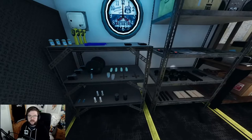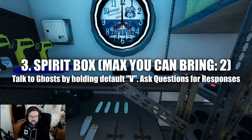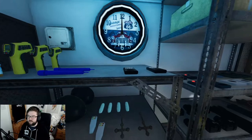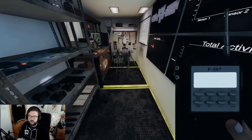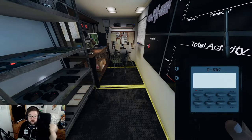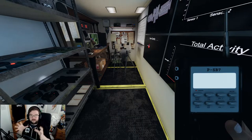Next we've got the spirit box. The spirit box detects phrases that you talk towards it. You can hold it or throw it on the ground, but you need to be within proximity of the ghost. Whenever you ask a particular question, the ghost will respond.